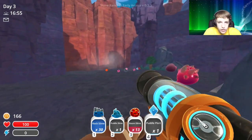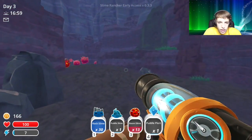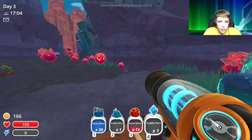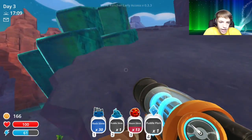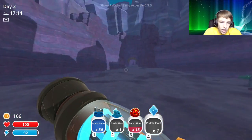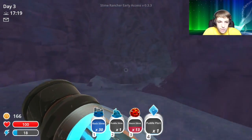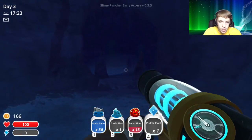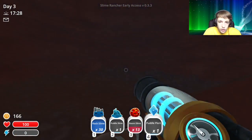Do we have to build a water corral to put the puddle slimes in? Will they evaporate? There's a boom plort but I can't carry it — we have so much stuff. I think we dropped into an area where we can't get out. Wow, that's the way out! So we're gonna have to build a corral for the boom slimes, a corral for the puddle slimes, and get the jetpack because we are getting those green slimes.